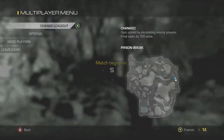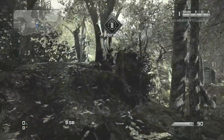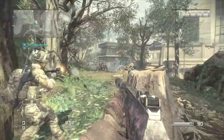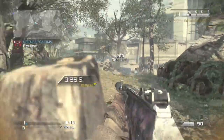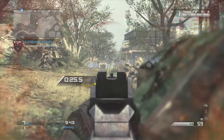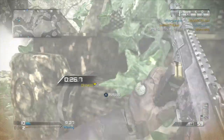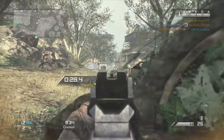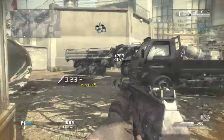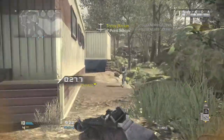Yo, what's up guys, Ultimate here, and boy do I have good news for you. I found a new personal favorite gun — it definitely beats the Remington and is probably the best class setup I have right now. So make sure you guys have your pencils and paper because you have to write it all down. Go ahead, I'll give you time to get your paper and pen — I'll just wait right here. Are you back? Alright, cool.